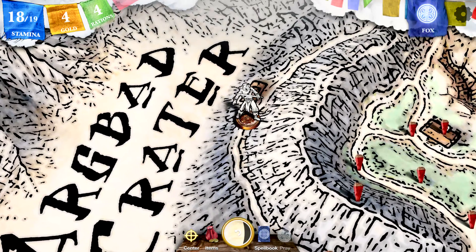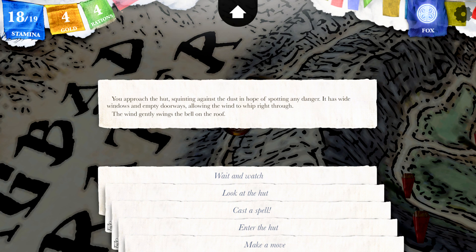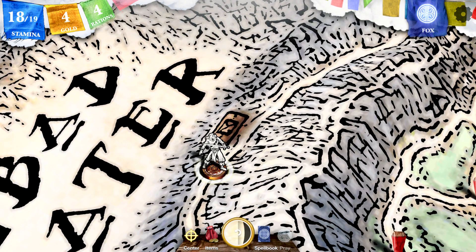That will be a nice place to explore in the next episode. I think that was fairly decent progress. We discovered some stuff. You approach the hut squinting against the dust. It has wide windows and empty doorways allowing the wind to whip right through. The wind gently swings the bell on the roof. That's a bit of a sneak peek at what we'll see next episode. I hope you enjoyed — we did fix what we screwed up.